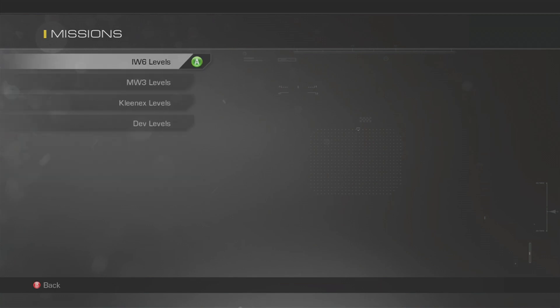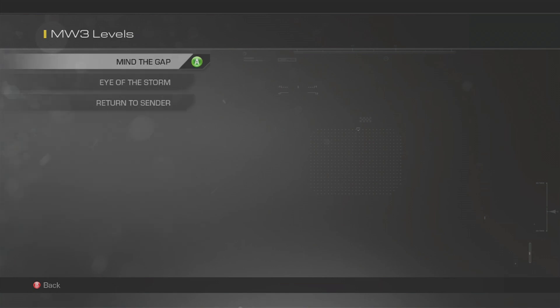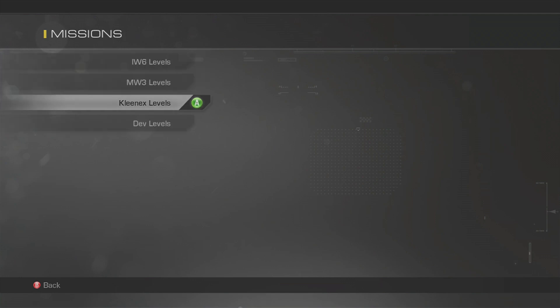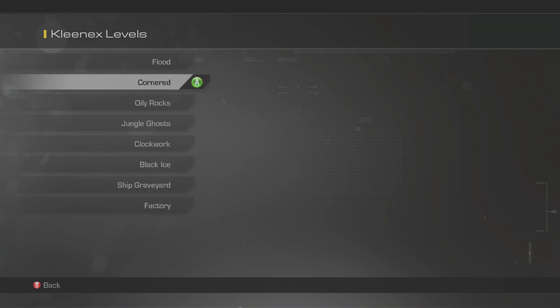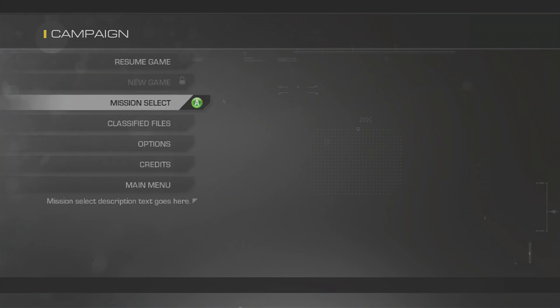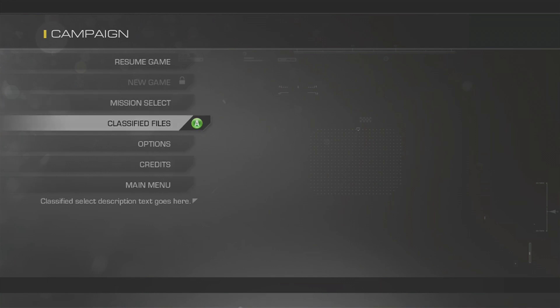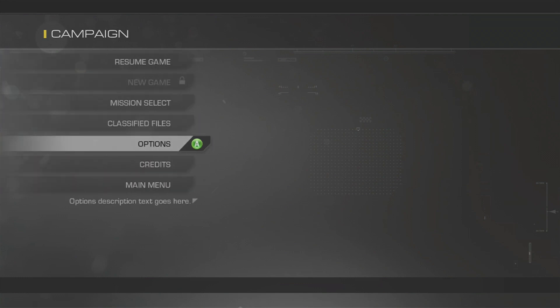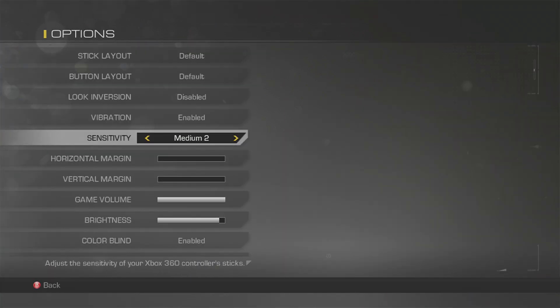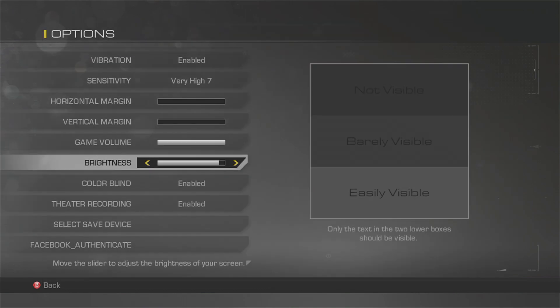Briefly playing some of these to get a taste — there's RW6 which is obviously Call of Duty Ghosts, and there's absolutely tons in here. Then there are MW3 levels and clinics levels. I did one level on each category just to see which worked and which don't, and even the dev levels work. You can look at character models, which is kind of nice. There are also classified files, though they're obviously not finished.